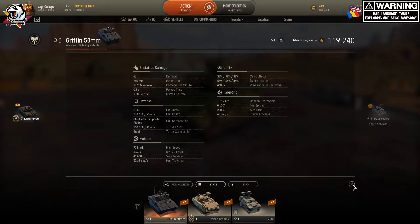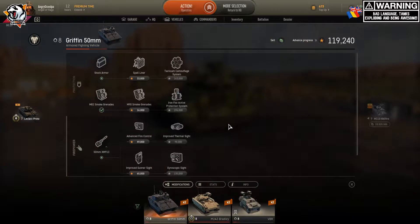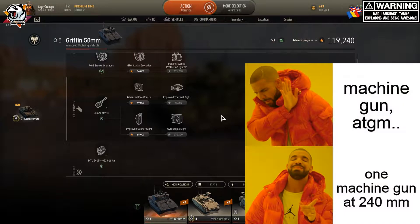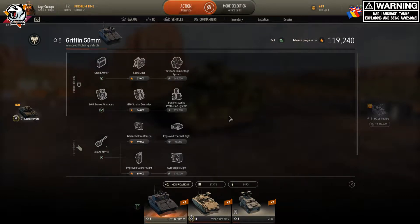When it comes to weapons, whether you upgrade the tank or not and put the top gun, it doesn't have a better gun option — just this one gun and this ammo. Nothing else to unlock, unlike tanks such as the Bradley or VBR. The tank needs upgrades like the tactical camouflage system, which is much better because when you shoot you still retain your camo — it's not reduced.